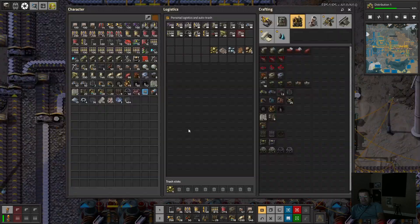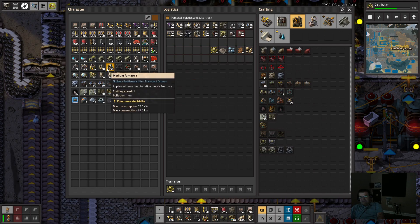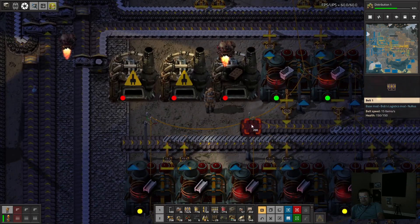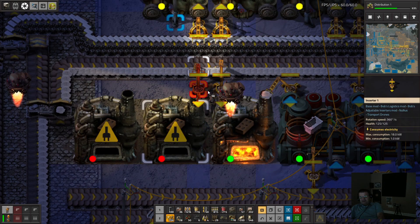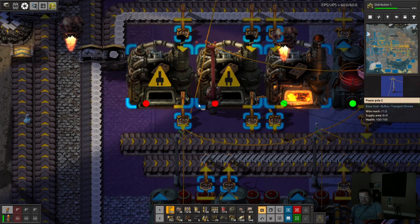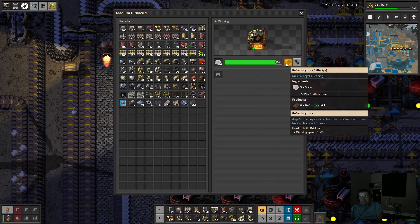We can make this a little bit better. I'm going to kill all of these and put in medium furnace ones. These guys are going to be refractory bricks — they'll output to the bottom line here, feed in like this, feed out, with offset closest. Just need to give them some power. That should improve our brick production a fair bit — 15 second crafting time.